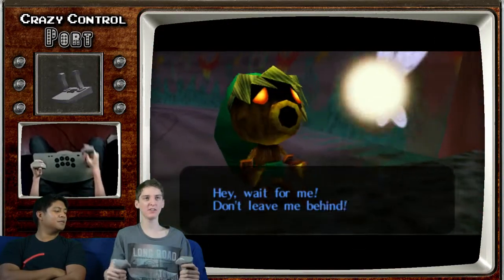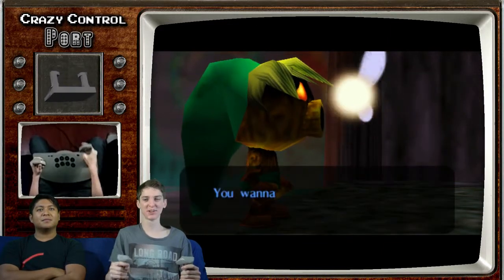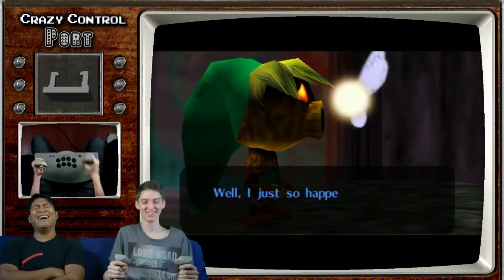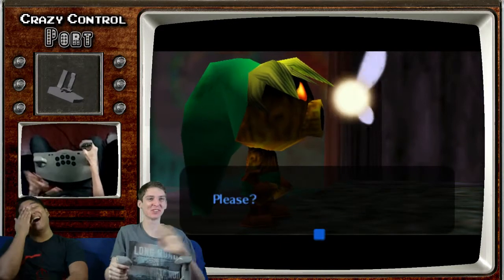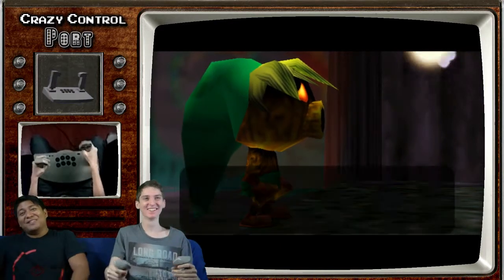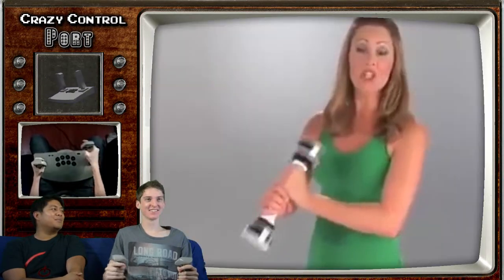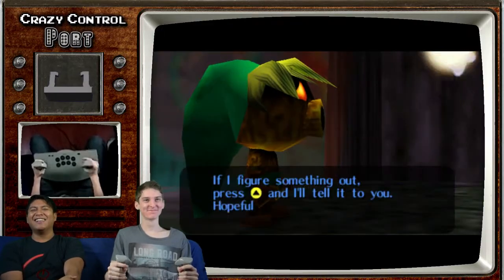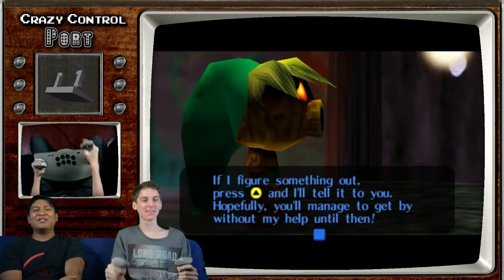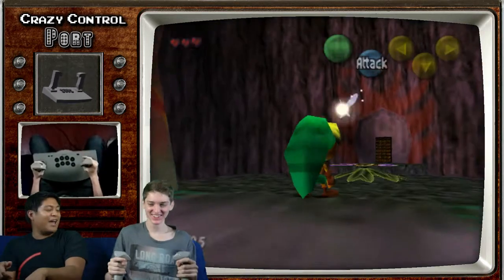What do you think so far? It's pretty usable. Advance that dialogue. This is really awkward. RPGs with this controller — it's like a substitute for the shake weight. Build up really good forearm strength. Make sure your parents don't walk in when your back's to the door and you're doing this.